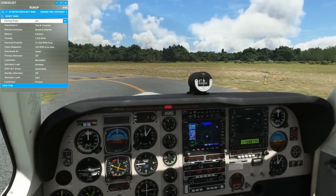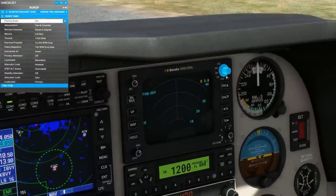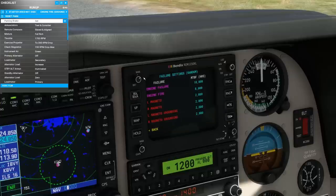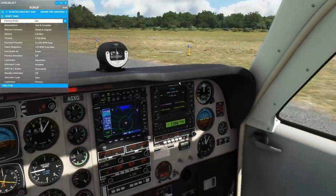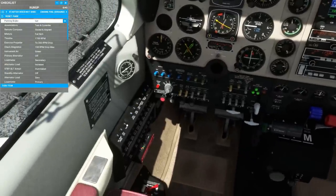We're ready for the run-up, which is a great time to mention Black Square's failure system, accessible via the advanced pages of the weather radar display. It allows you to monitor engine condition, set mean time between failure for nearly every component in the aircraft, set scheduled failures, or adjust the global failure rate if you're looking for a challenge. This means that your run-up checklist is no longer simply a formality, but an important safety procedure to detect critical system failures before takeoff.